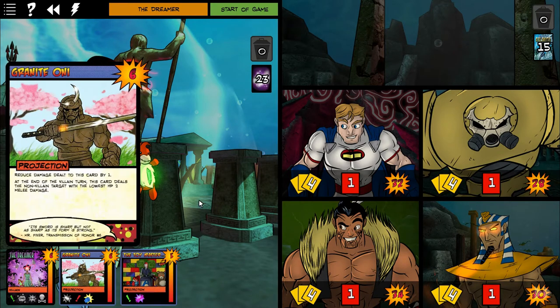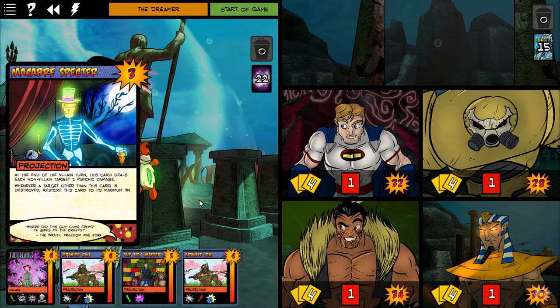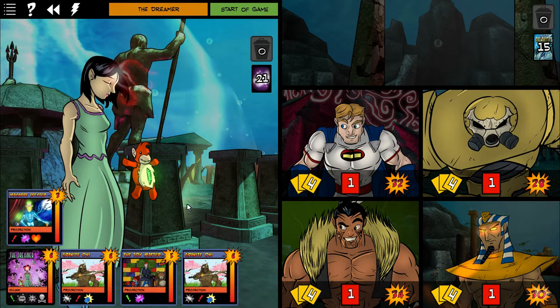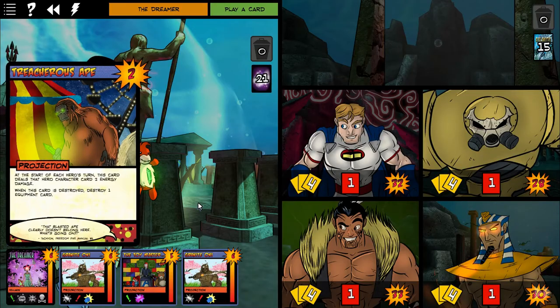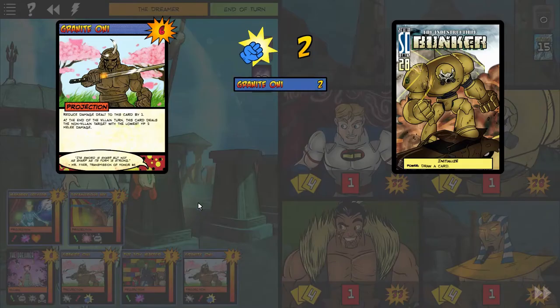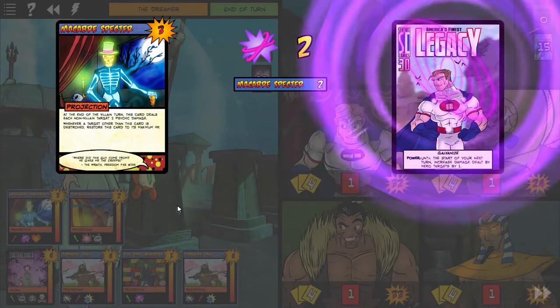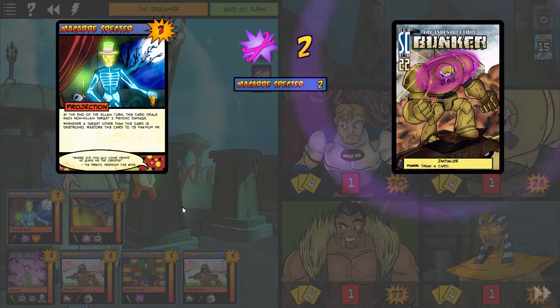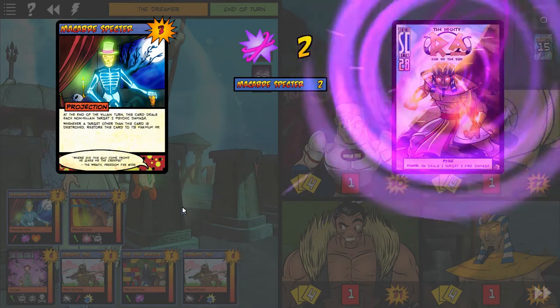The Dreamer starts out with a ton of minions surrounding her, with all kinds of different abilities — macabre specters, toy masters, granodons, and treacherous apes. What you've got to do first is kill off all her minions surrounding her. Then she flips.